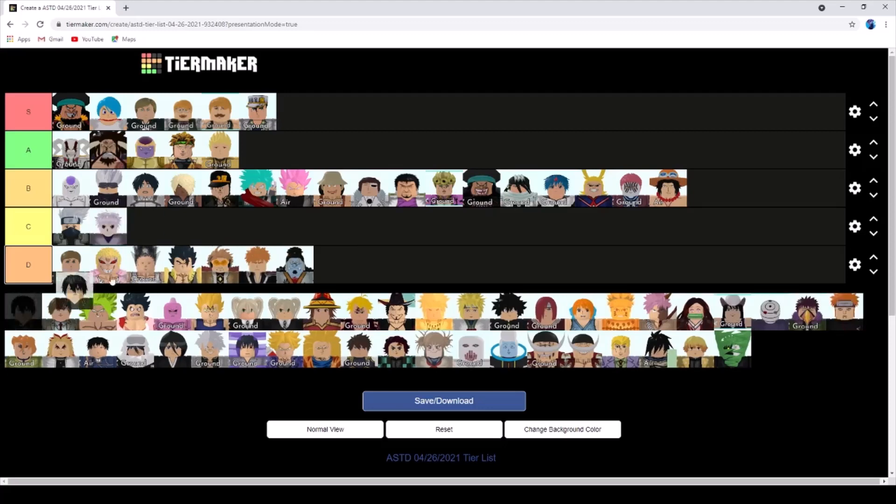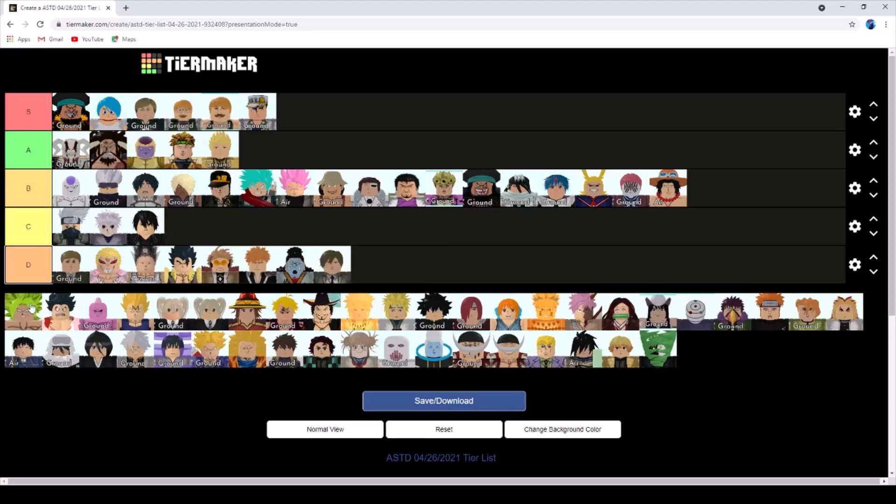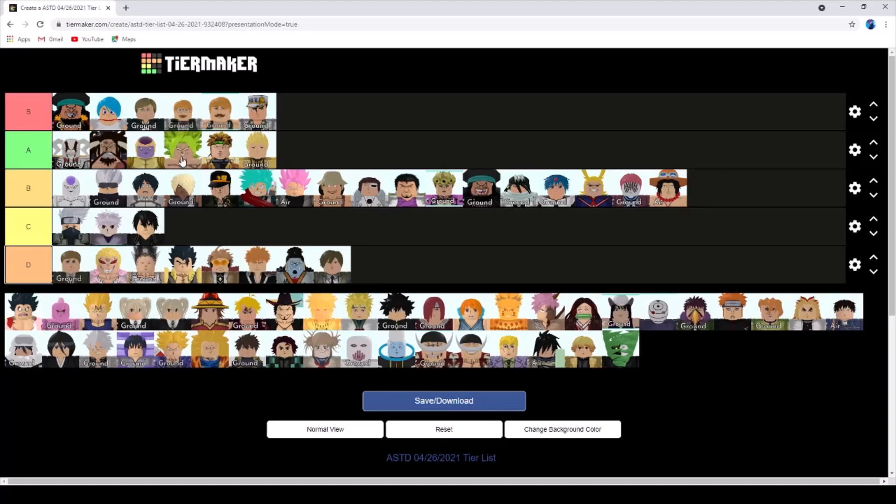Kakashi is gonna be C tier - he's really bad but he can barely beat the first few maps. Kirito is also gonna be there similarly. Yagami is unusable. Broly is gonna be A tier because even though he got the buff, it's just more damage every wave but story mode only has 15 waves.